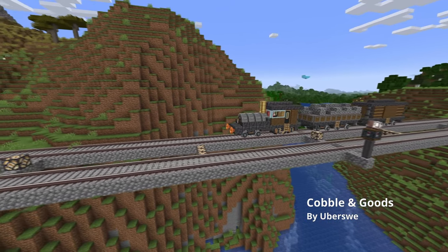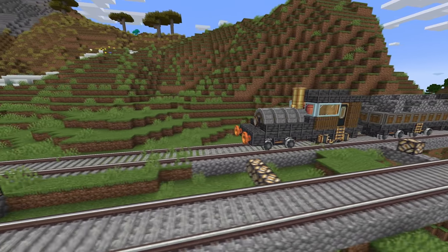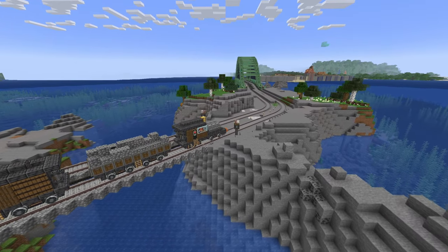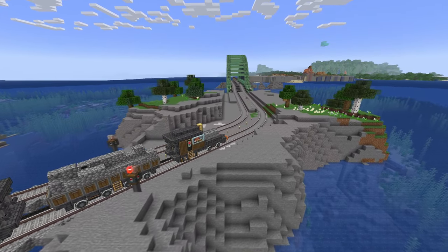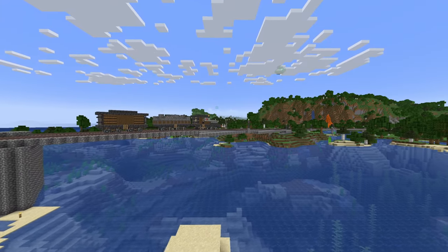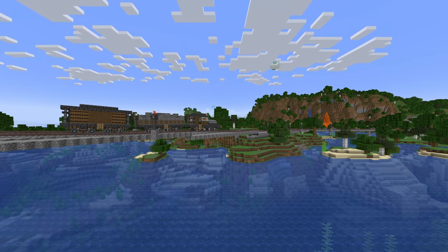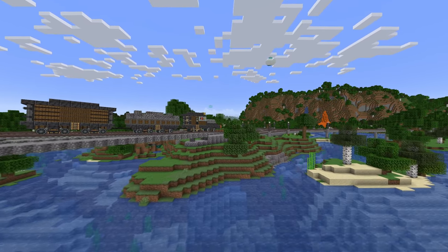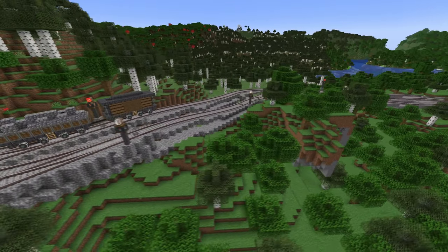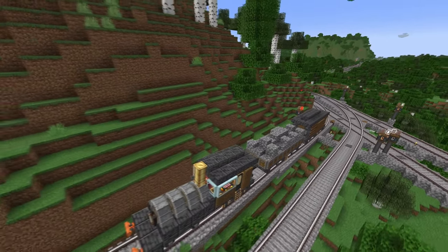Next we have my cobble and goods steam locomotive. This train has two portable storage interfaces to carry any kind of goods — it's definitely made for cobblestone, but you could put any kind of items inside it. I've used an add-on called Create Things and Misc for the trap doors, but otherwise it's pretty much just Create blocks and vanilla blocks. I also want to give credit to Big Swedish for first showing this style of locomotive to me — it's something that's been pretty standard on the server.